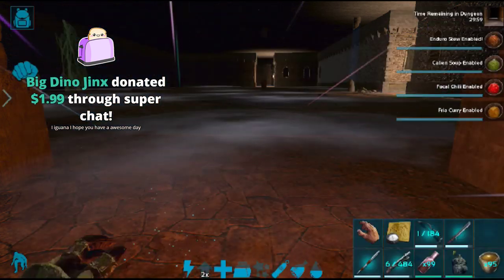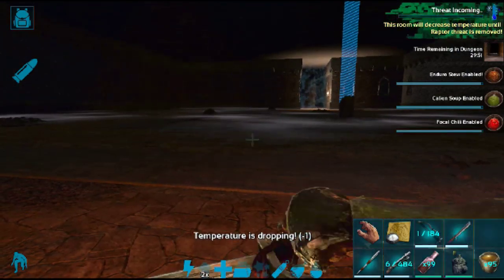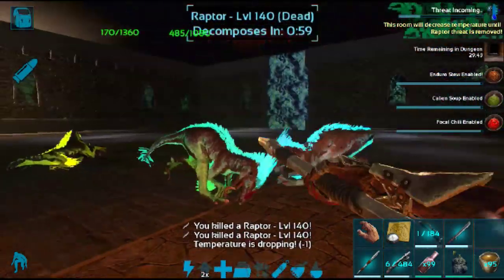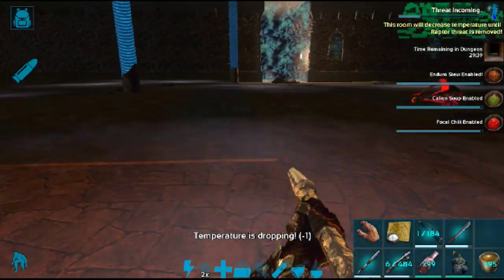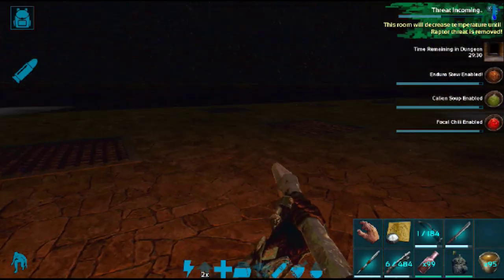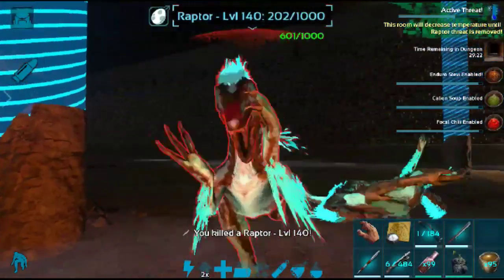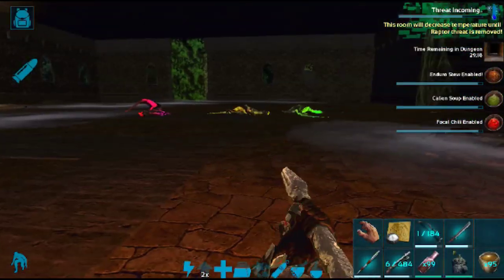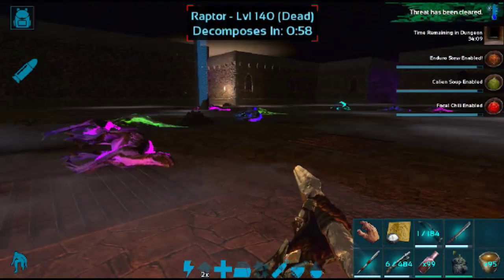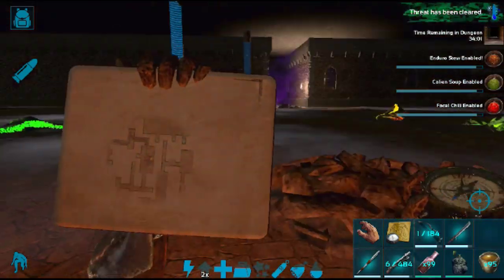I don't know what's up with the sound right now, but it is not working. We got our soups done, guys. Let's go ahead and head in here, see what we got. Oh, raptors. I care about raptors zero percent. They're not hard. Temperature's dropping, so we have another cold-themed room - no thanks. As long as I don't get pounced I'm okay. Even then it's not a big deal. These guys are super easy, just take a few hits. Threat's been cleared, guys. This is the raptor room, just FYI. Looks like there's a loot crate attached to this, so let's run across the room and check that out.